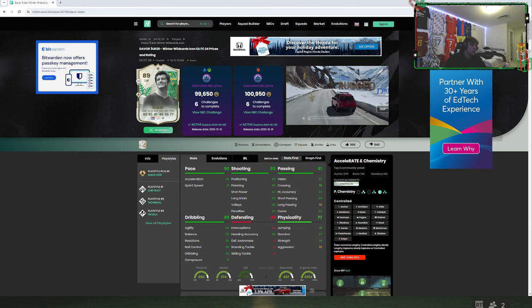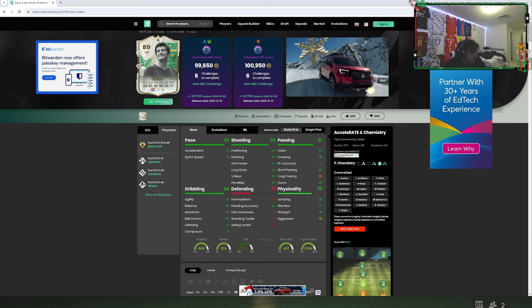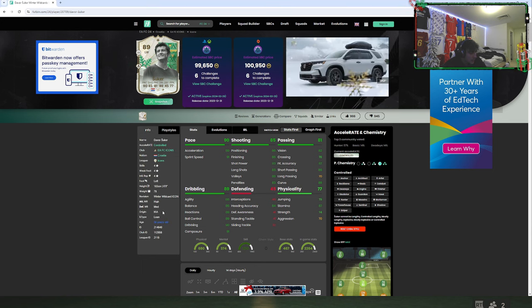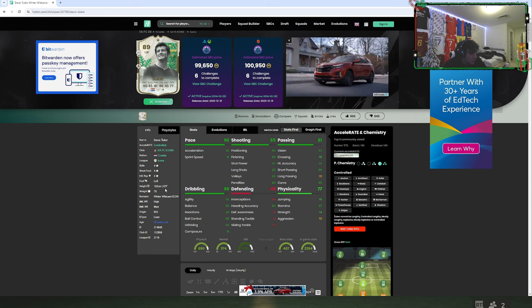All right guys, so we got Suker today. We're going to be testing him out — let's look at his build real quick. High-medium work rates, lean body type is nice. Left-footed, four-star skills, four-star weak foot. He's six foot.